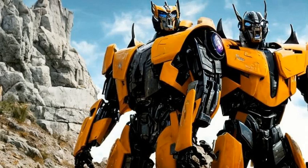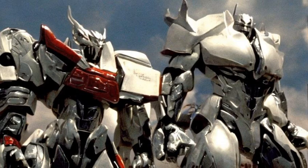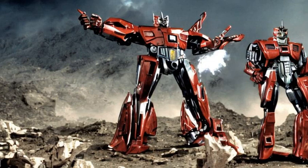Known pretender types: Beasts Pretender. They are pretenders born with the ferocity of the beasts in mind. The theme of their shells, as you can guess, is obvious — bestial Earth animals. Beasts Pretender characters include: Carnivac, Catilla, Chainclaw, and Snarler.